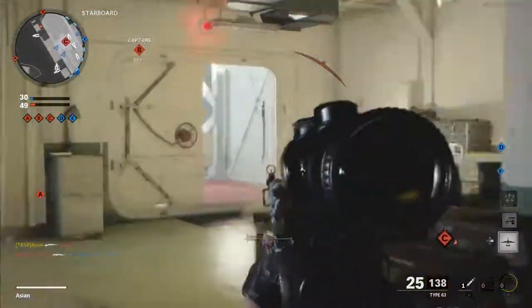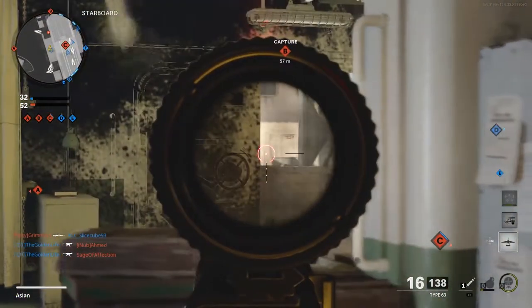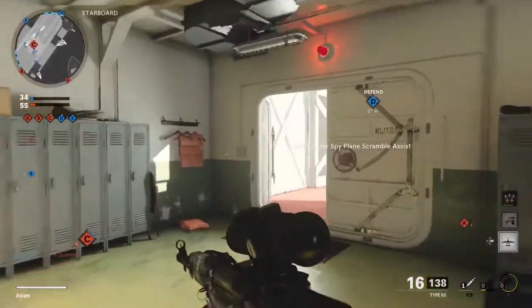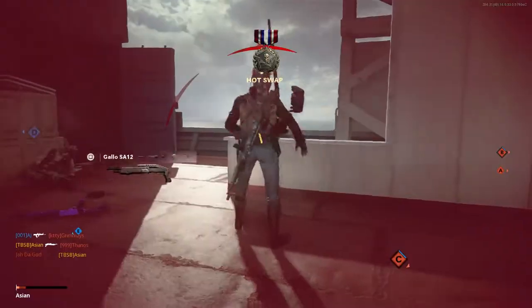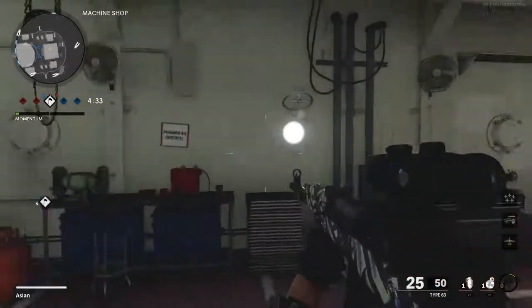For the equipment, any of the lethal grenades will do to create an area of denial, forcing an enemy to come out from a covert position. For a tactical, the Steam Shot grants a quick health regeneration to keep you in position with sights up and little downtime. Lastly, for the Field Upgrade, this is quite open — you can elect the Field Mic, the Trophy System, or the Proximity Mine, depending on your preference.